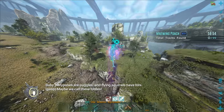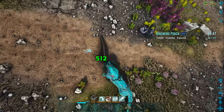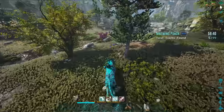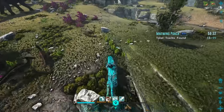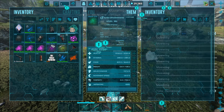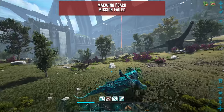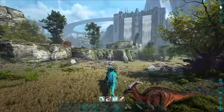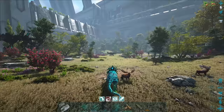Oh wait - you absolutely have to round up those nearby baby maywings! I actually didn't realize we were supposed to capture them - I thought we were supposed to hunt them. Maybe we call these... 'kittles'? All right, where are we going? I actually thought we were supposed to hunt them down and kill them, but if they're babies then they probably don't want you to kill them. Wait - I'm supposed to apply torpor? I didn't realize that! All right, that's another one of those bulldog missions. I'm gonna need to make some shocking tranq darts to do that.